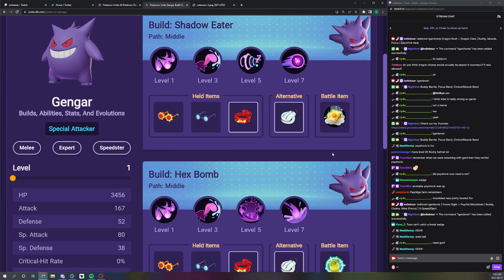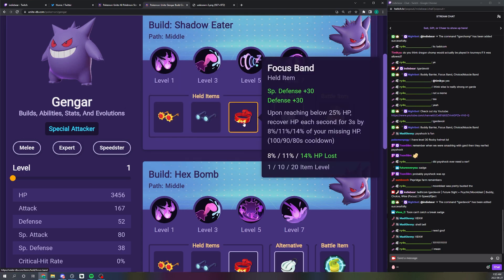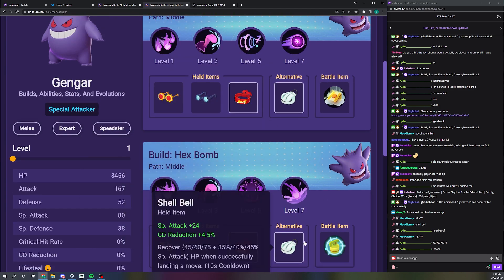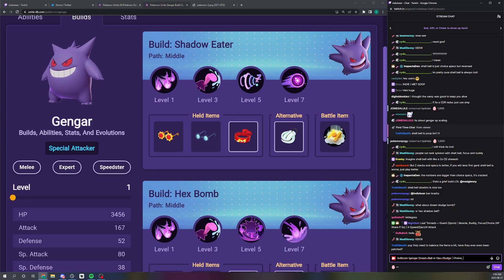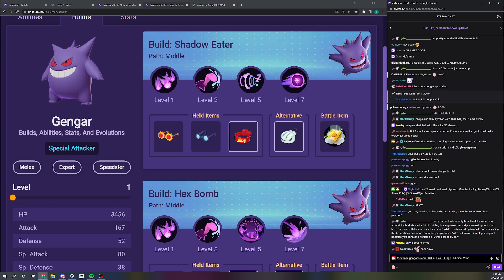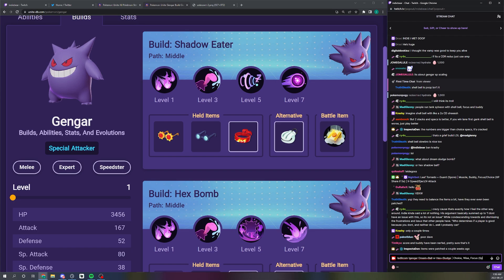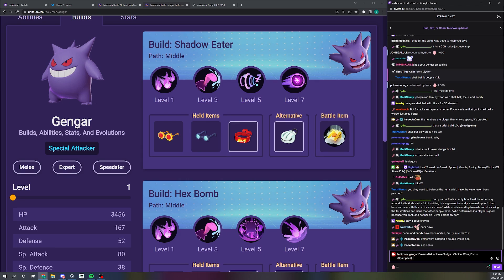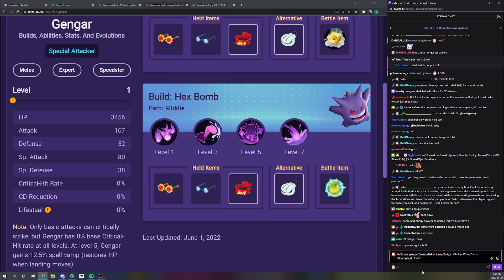For Gengar, the build is Wise Glasses, Choice Specs, and then Special Attack Specs, with Focus Band as an alternative for the last item. You almost always run Eject Button. Both movesets are viable — it's all about one-shotting, so Wise is nice with Choice. Focus Band is probably best by default for the third slot, but going triple specs with Special Attack Specs is also really strong. With the full-specs build you could maybe go Full Heal instead of Eject.